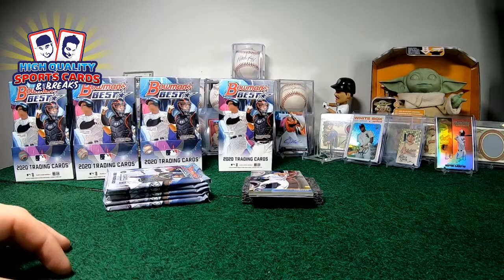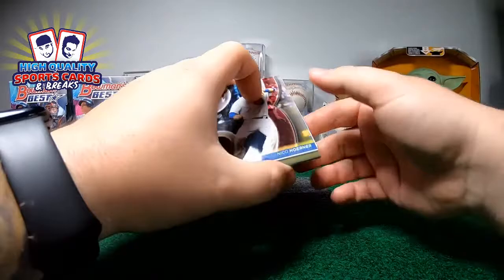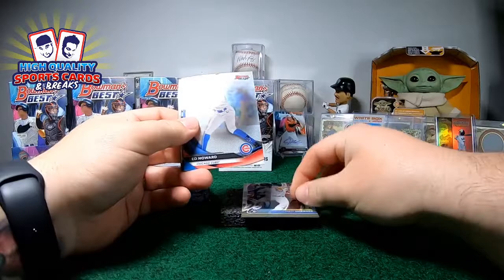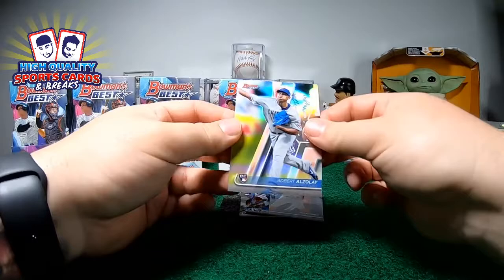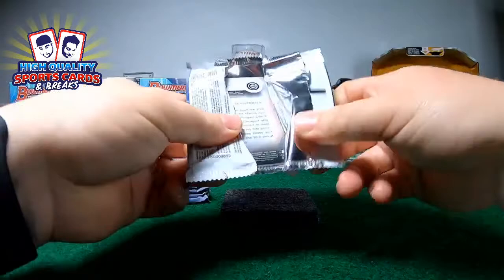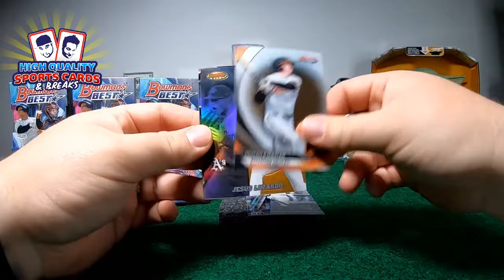Before we start, I almost forgot — we have to do Grogu. Please come on baby Yoda, magic please! There it is, good luck to everybody. Baby Yoda blazing these ones already. Let's see what we got. In every single pack something is coming. Nico Horner and Howard — look at this Franchise 2020 K-Stone Huda on the refractor die cut. Really nice pieces. We got Andrew Bond, Guy Lewis Rookie of the Year rookie card. We got the beautiful Hersted. We got Jesus Losardo Franchise Favorite on refractor and Nico Horner rookie card refractor.